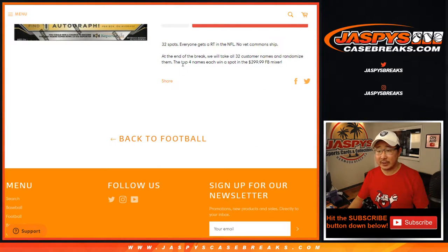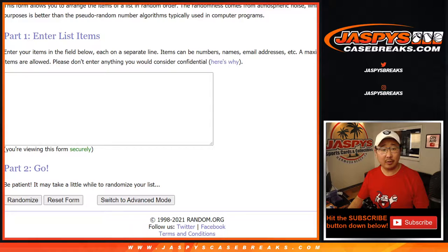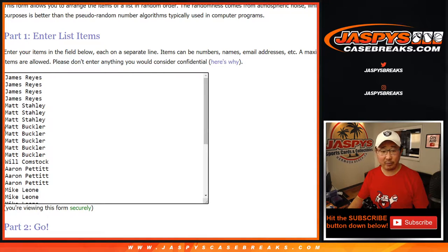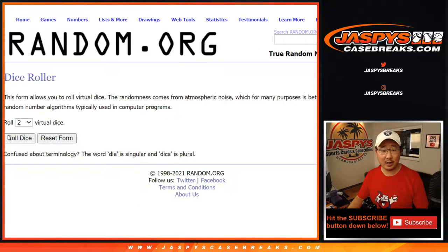We're going to do the break itself first. I know this says 4, but it's actually 5 — we're giving away 5 spots in the mixer. Big thanks to all of these folks right here for getting into break number 6. The next one is sold out, and we're going to line that break up a little bit later and then unlock that football mixer. There are all the teams in as well. We're going to do the break itself first, and then a different dice roll for the giveaways.